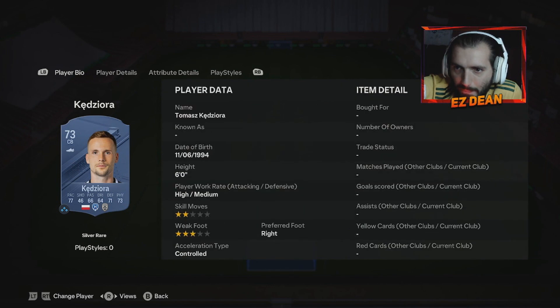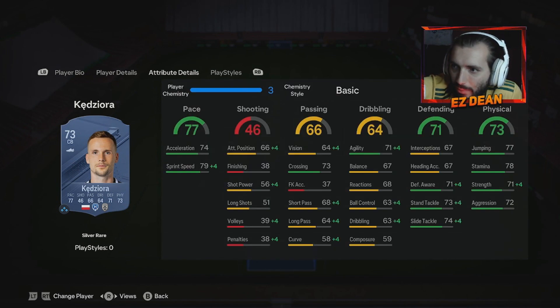Following on we've got Kedziura — Polish, six foot centre back. He looks like a miles better player to be fair. He's right back usually but can play centre back, so we've put him there. He looks very solid for a silver: pace, defending, physical — all the way you want it. And decent agility as well, plus nice little crossing stats too. Can't go wrong with some extra stats there.